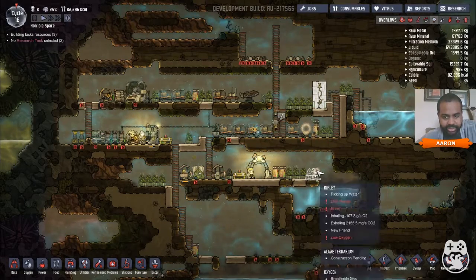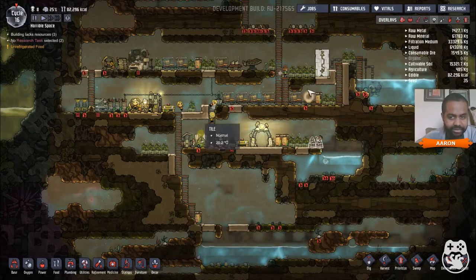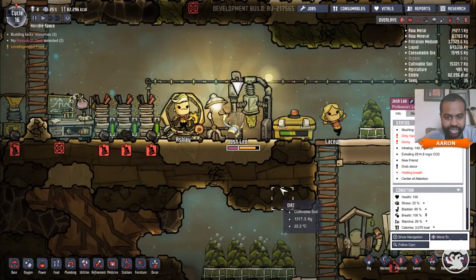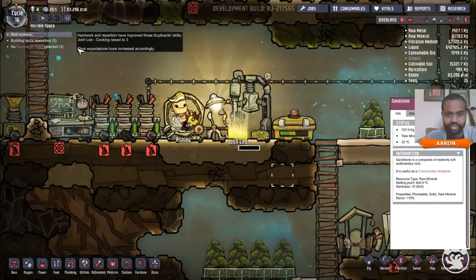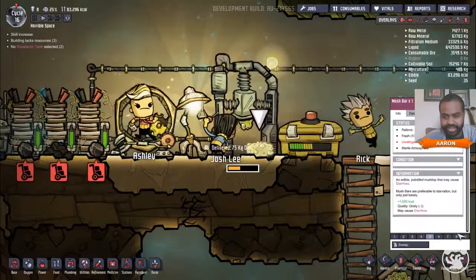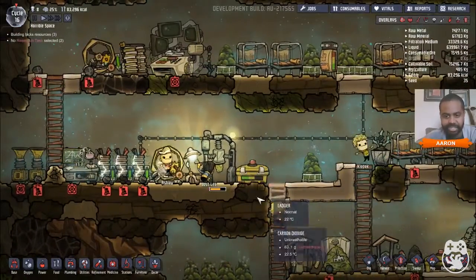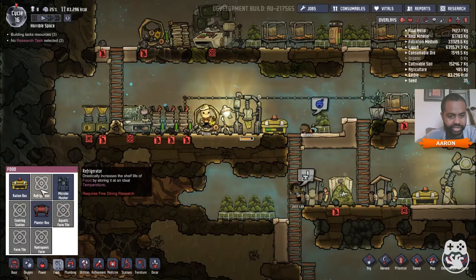It's kind of hard to tell where people are sometimes. Josh Lee — did he die on me? He's one of the darker people here. Oh, Josh Lee is cooking — that's why I couldn't see him. He's the cook for some reason, and he's the center of attention. His cooking skill just went up. Right now we're making some really garbage food — a mush bar made from dirt and water. I can't refrigerate yet, but I got Cleppic to put the food up.